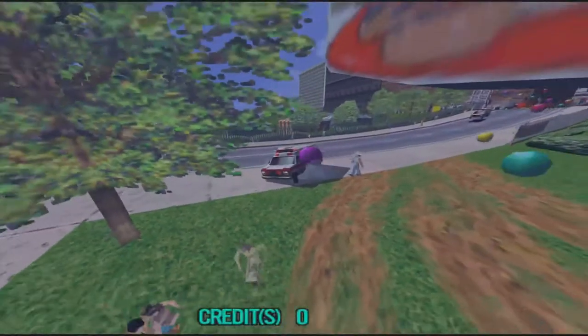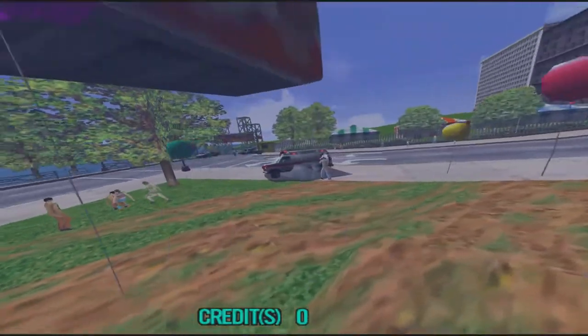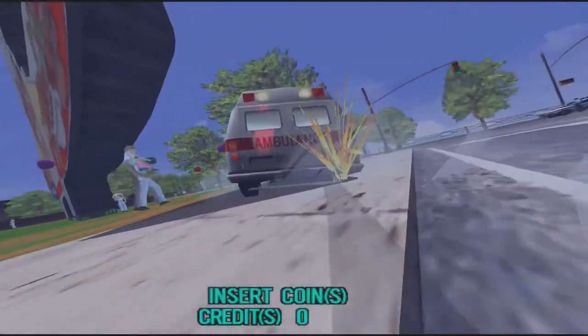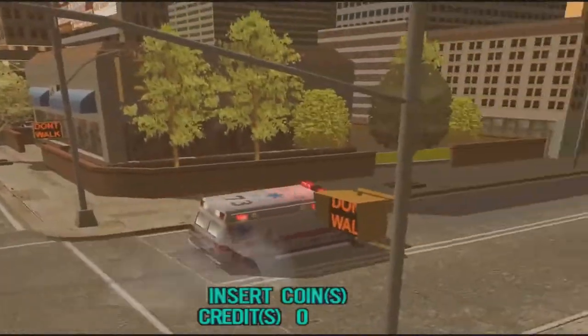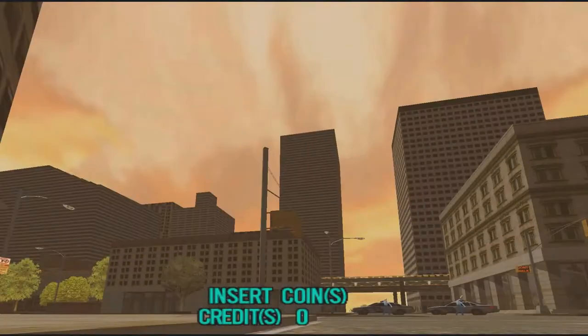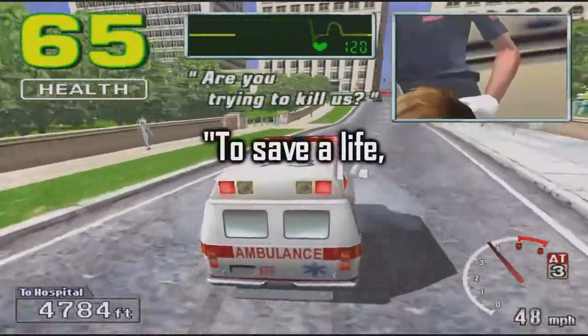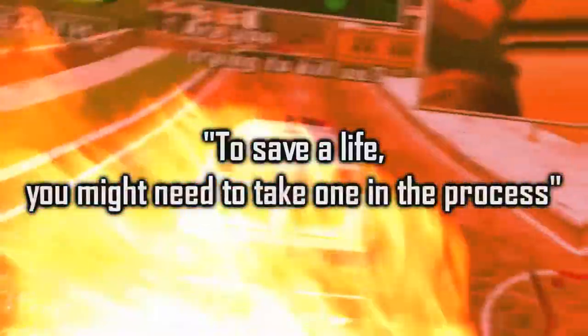Take a look at this shot. It freezes and does some cool matrix rotation to get a better angle on the area. Look at all these obstacles cluttering the frame. The ambulance is taking the tiniest shortcuts because every second counts, but they're so close to hitting someone. Well, you know what some people say: to save a life, you might need to take one in the process.